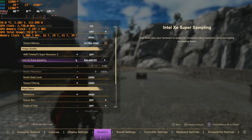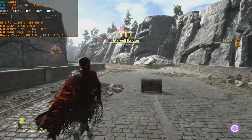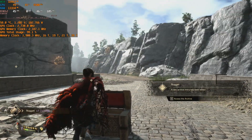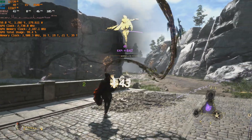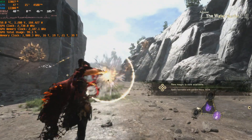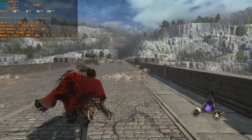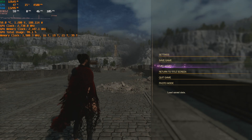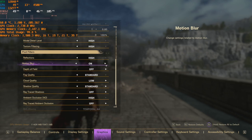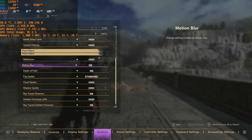Let me quickly look at these optimized settings with balanced XeSS — if I can even get 50 FPS. But no, we're expecting more like 45 FPS... it dips even lower to 30. I was testing it in one area, so I might as well just crank everything up: RT textures, everything to max, and put a 30 FPS cap. Let's see if we can get a stable 30 FPS running around in Forspoken with the Intel Arc A770.